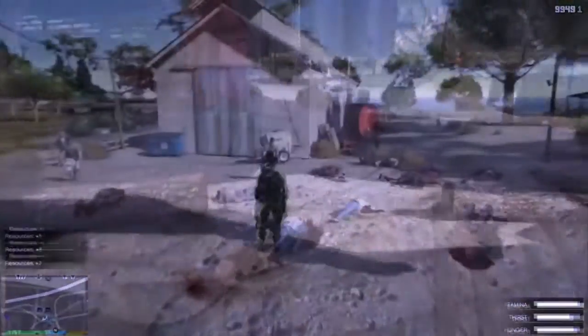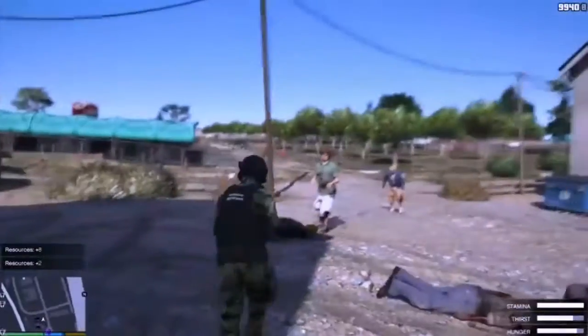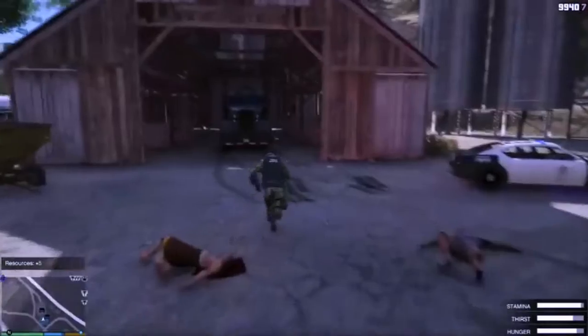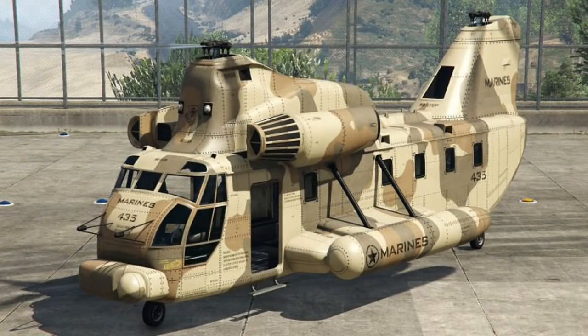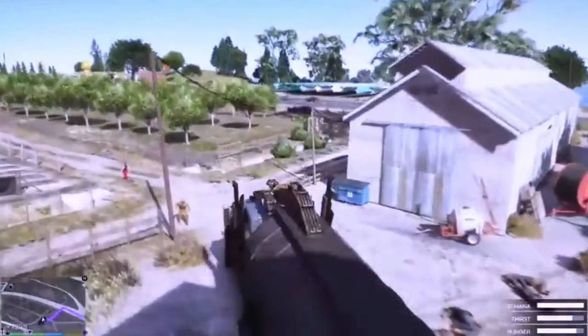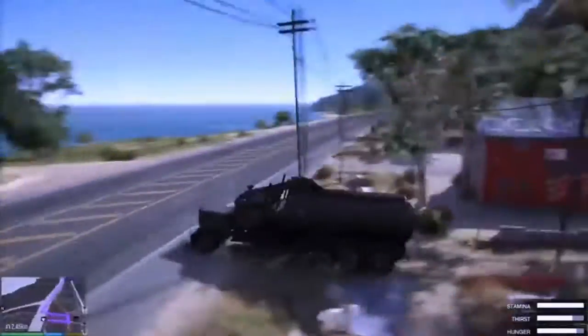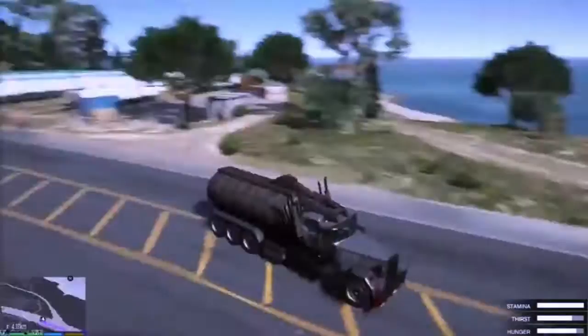T20 and Cargobob, 2 million 200 thousand dollars. GTA Online introduced several vehicles in the early days to GTA 5, with the T20 being one of the more expensive options. It costs 2 million 200 thousand dollars in both GTA 5 and GTA Online, and it's one of the best supercars in GTA 5. The Cargobob costs the same in GTA 5, although it's cheaper in GTA Online. Still, the Cargobob is a utility helicopter with a useful grappling hook for transporting cargo.